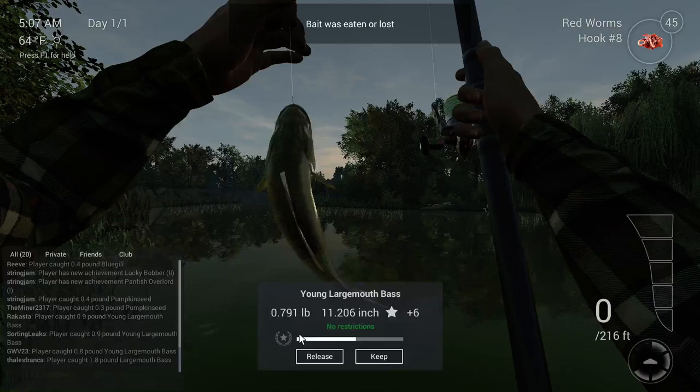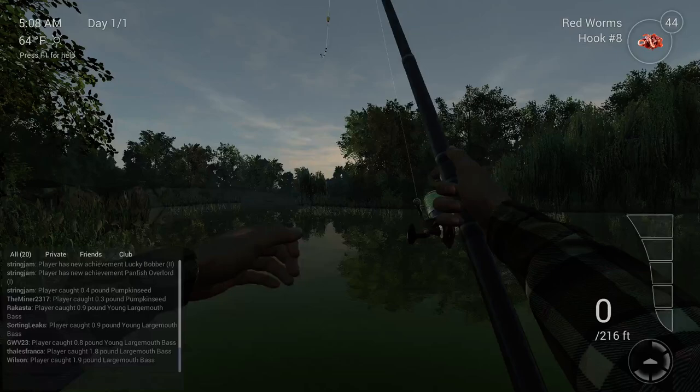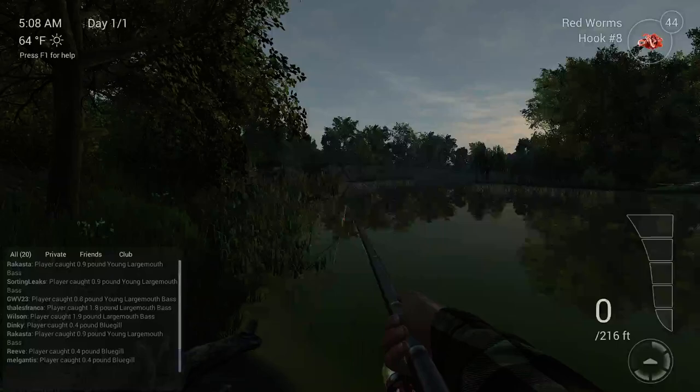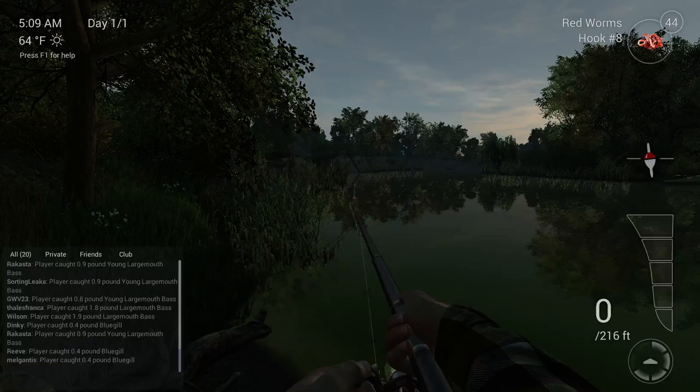Right there seems to be the spot - there you go, young largemouth right out of that spot. It's 0.8 pounds and you get 6 XP for it, so it's a quick way to level up. I'm gonna release him because I kept my first one - I release anything that hasn't been bigger than that.